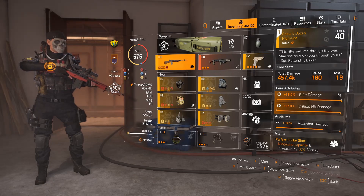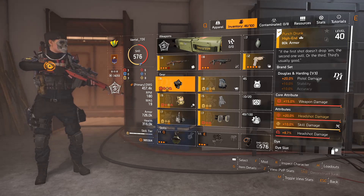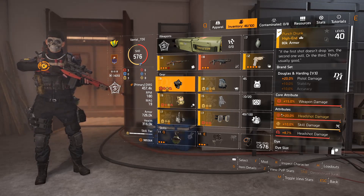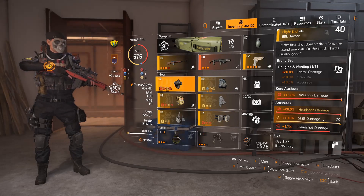For items, I have one piece of Punch Drunk, which gives me plus 20% pistol damage and a really nice boost to my DPS — remembering that headshot damage is, I'm going to use the word multiplicative. I've also got a roll for skill damage here as well.